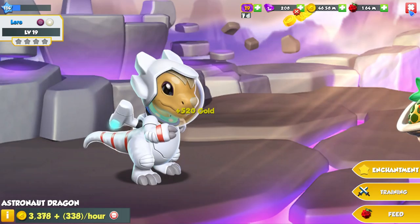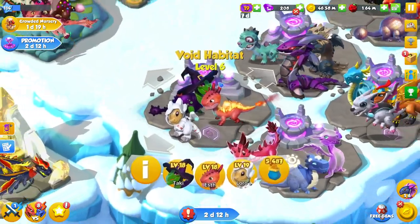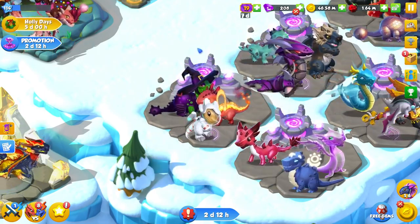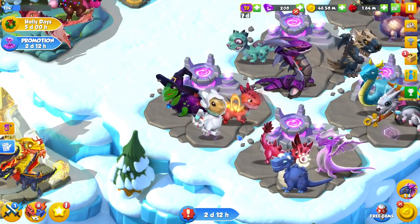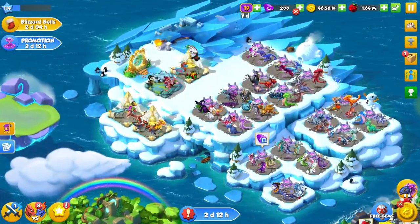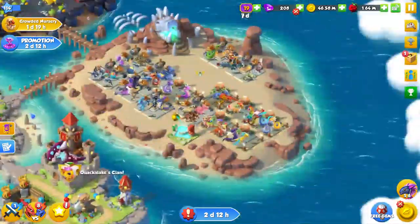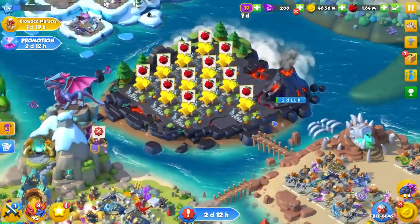He just has the coolest little animation in his habitat. Watch him jump around his void habitat — he's got basically zero gravity. He's such a cute little guy and was a dragon I really wanted just because of his design and that floating animation. Not every dragon has its own special animation, so I really appreciate seeing stuff like that in-game.